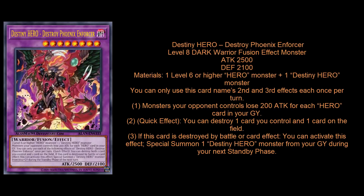The second and third effects are hard once per turns. First effect: monsters your opponent controls lose 200 attack for each HERO monster in the graveyard. Second effect: you can destroy one card you control and one card on the field. Third effect: if this card is destroyed by battle or card effect, you can special summon one Destiny Hero monster from your graveyard during your next standby phase. I didn't realize immediately that the third effect allows you to just summon this card back.